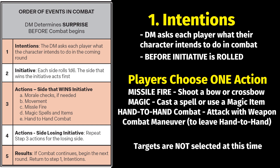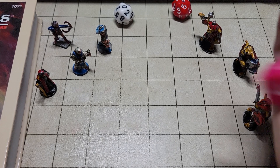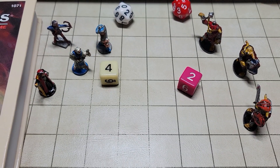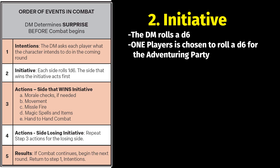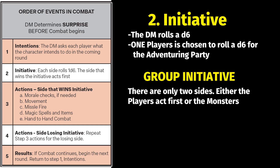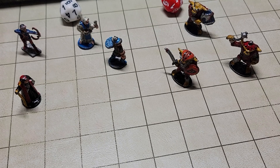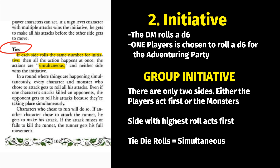After intentions are stated, we roll for initiative. The dungeon master rolls a six-sided die for the monsters and one player rolls a six-sided die for the entire adventuring party — this is group initiative, meaning all monsters or all player characters take their turns at once. The side with the higher result acts first. If both sides roll the same number, we have simultaneous action, where both sides act at the same time — a player character and a monster could technically kill each other simultaneously.